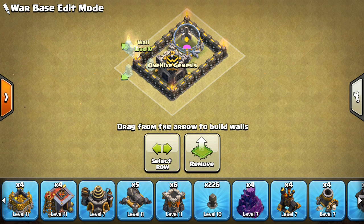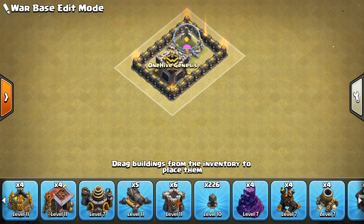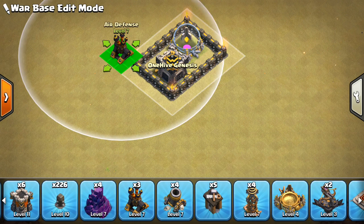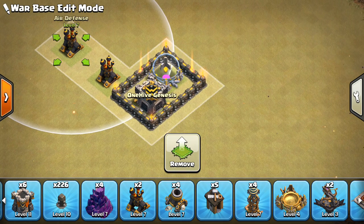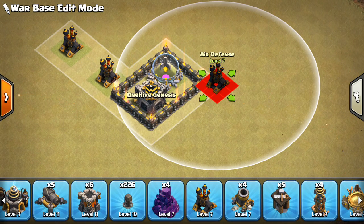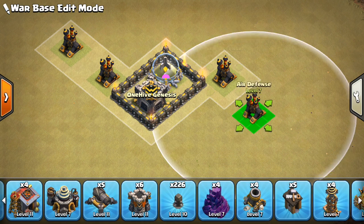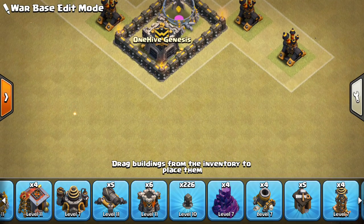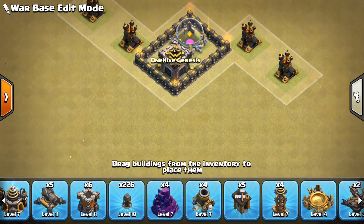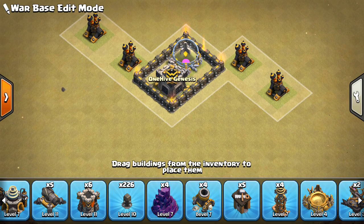The idea is to put two air defenses off to one side and two air defenses off to the other, defending against LaLoon. Not too different from Town Hall 10, to be honest. I'm going to put them there and then like so — that's basically going to be the air defense layout. And we can put our wizard towers down at the bottom around this area, out of range of them, of course.